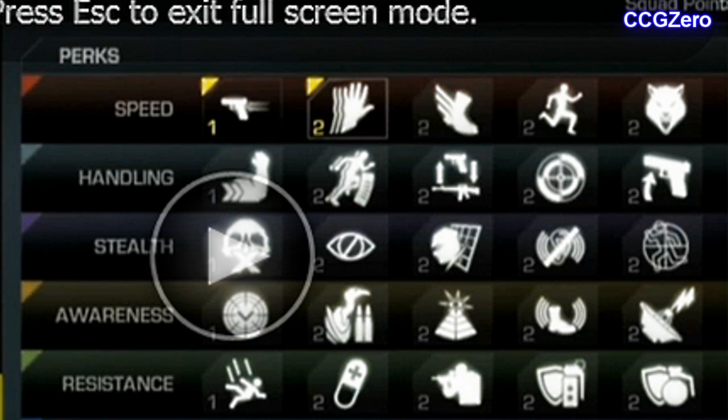On to the next category: resistance. The first perk is resilience, one point — you take no fall damage. Painkiller, two points, brought back from Modern Warfare 2 — regenerate your health faster. Next perk, stopper, two points — makes you flinch less when shot by an enemy and also reduces the amount of blood on the screen. Next, attack resistance, two points — makes you more immune to tactical grenades like flashbangs and EMPs, similar to tac mask in Black Ops 2. And afterwards we have blast shield, two points — reduces all explosive damage you take, allowing you to almost survive all one-hit explosive attacks.